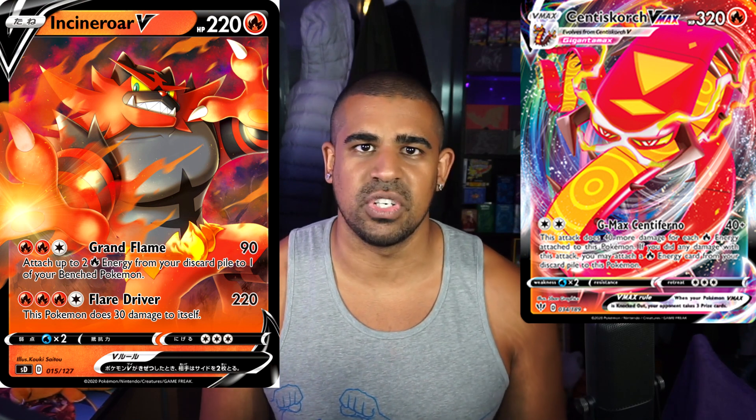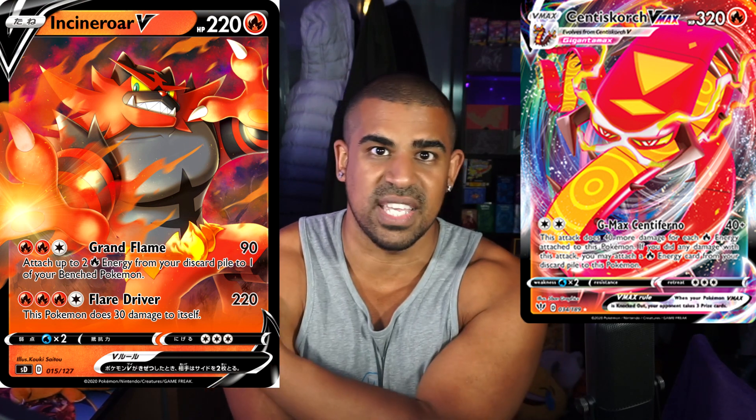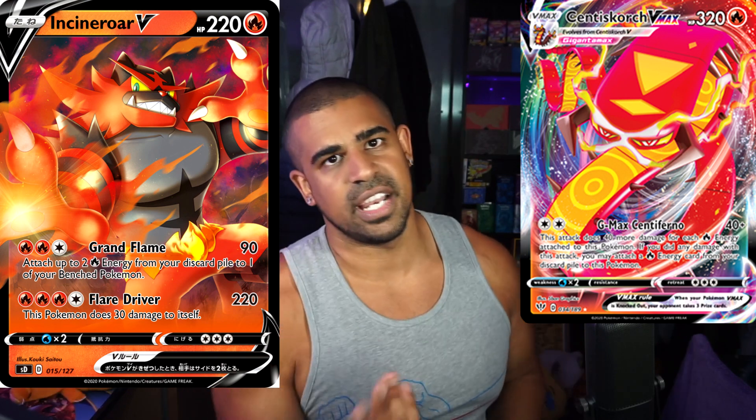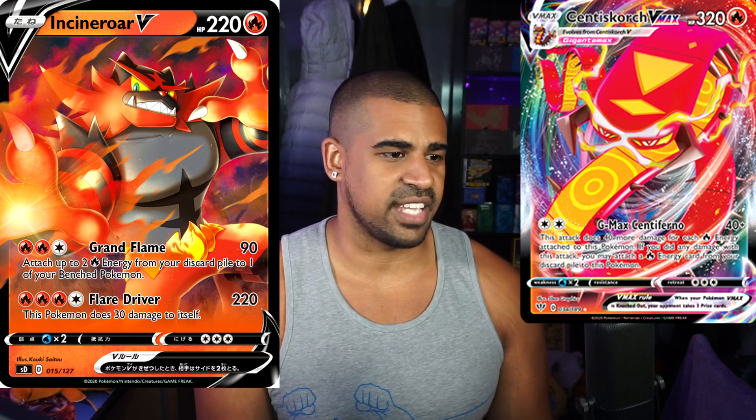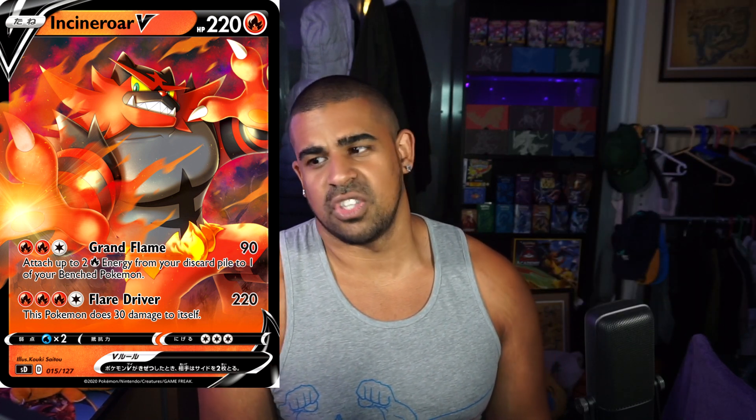I see this playing a role in Centiskorch V-MAX - reattach your energy to Centiskorch, do a little bit of damage, and if they KO this you can Stamp them to one and have your next Centiskorch ready to go. That's actually quite good. The second attack for one more energy does 220 but does 30 to itself - not really seeing much use there. But it does give you a secondary attacker in the Centiskorch deck where otherwise you haven't really got one. Centiskorch's Volcanion only does 110, so this Incineroar can fill that interim attacker role. It's not particularly great, but it's not too bad either.